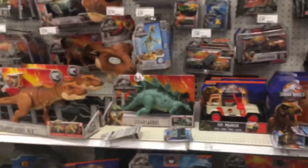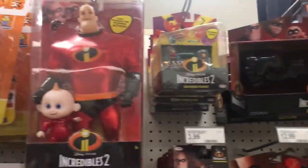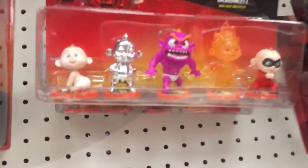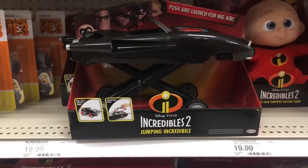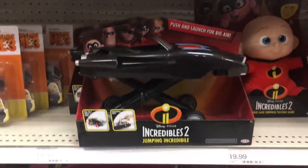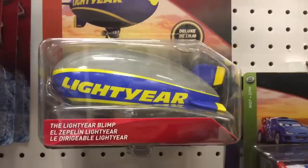He just got a new toy and still needs to open a bunch that we got. So that's the Jurassic World display. They also have the upcoming Incredibles and the baby guy that JJ likes. Look at that — I guess that's his different form. And look at this awesome vehicle — it's a jumping Incredibile! It's so funny. They also have the Lightyear Blimp, so we're getting that one.